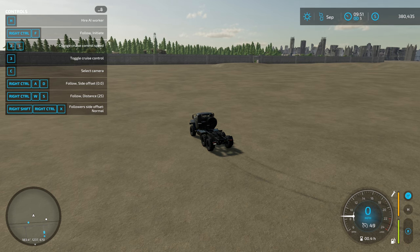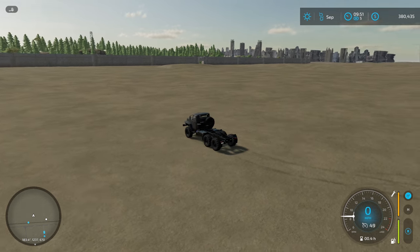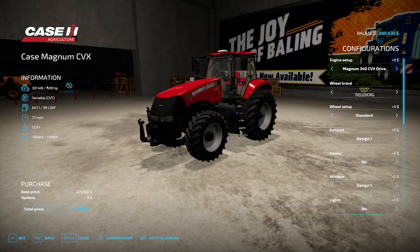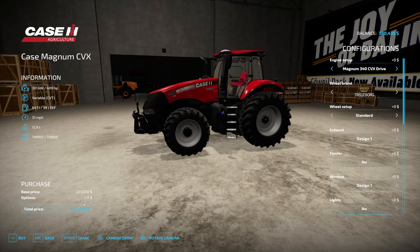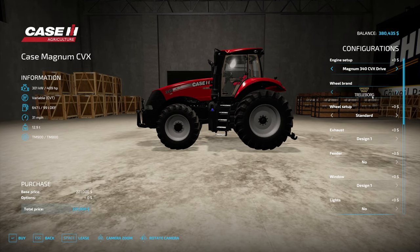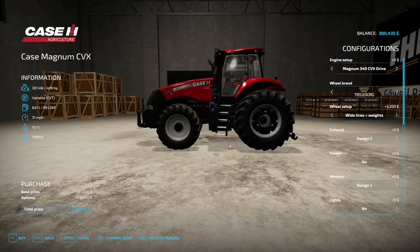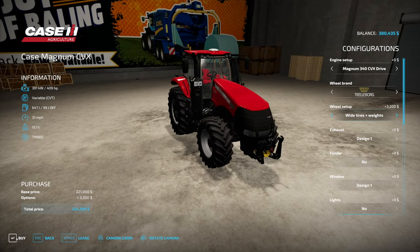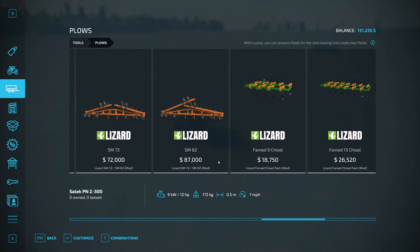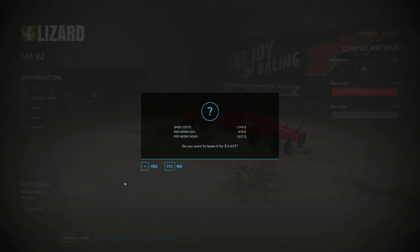I'll do some landscaping and get back to you when I have a field that is ready to plow. Our property is a whole lot flatter than it was before, so we're going to now buy a tractor. I really like this mod — it comes in at 409 horsepower on the base model, base model is 221. The only thing I want to do with it is go with some wide tires and wheel weights; otherwise it's fine as is. We're going to buy that. And then we're going to come in here to our plows and go with the biggest plow they got — and lease it.